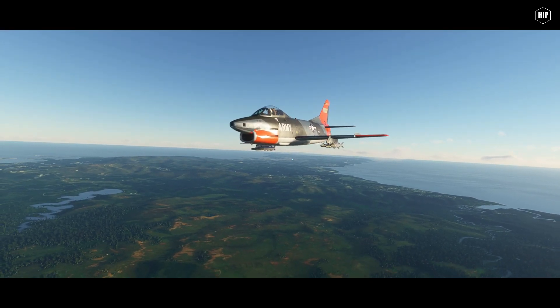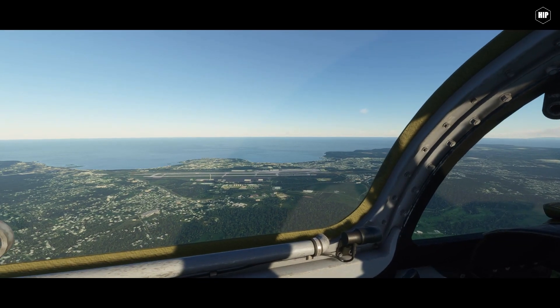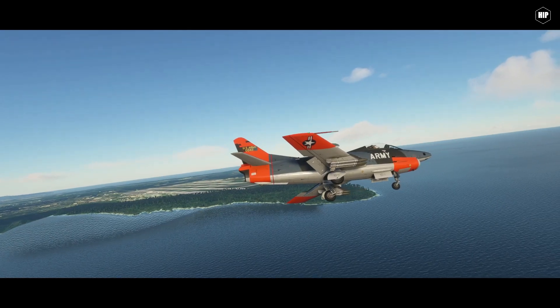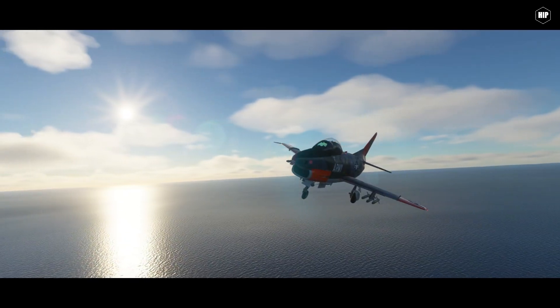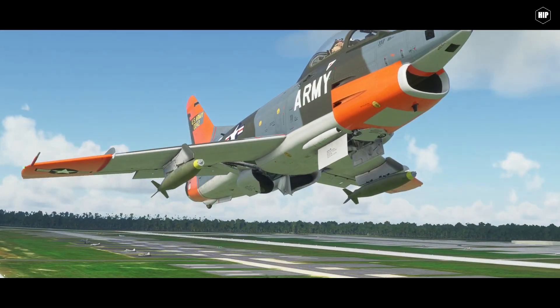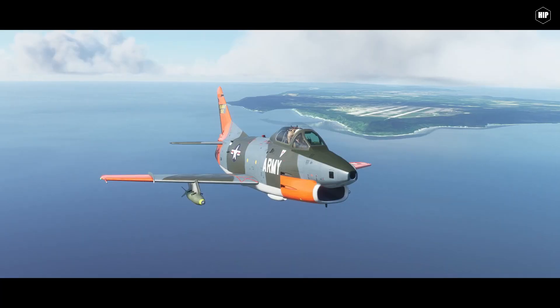The island has many urban areas and also two forts: Fort Soledad and Fort Juan Muna. After our flight around Guam we land and return the next day for our next mission, visiting the other islands. Next stop is the island of Rota, at a 3-minute flight with our current speed.